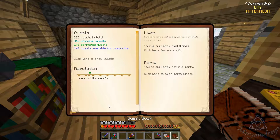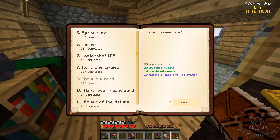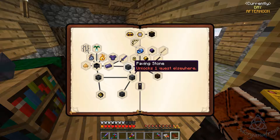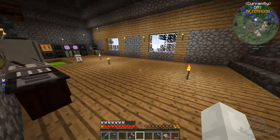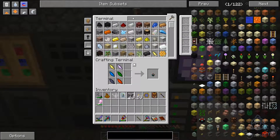In the book — Thaumic Wizard — we made the Goggles of Revealing. Silverwood wand we're a little ways away from because we haven't done the infusion stuff yet. You know what, let's make some Nitor. I'll show you the best way I have found.